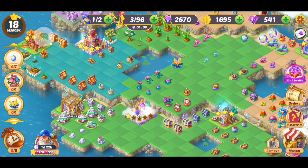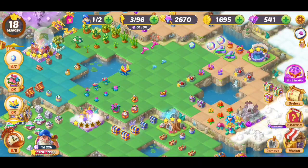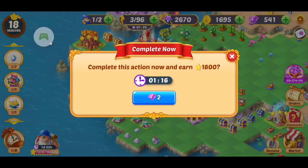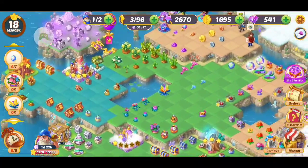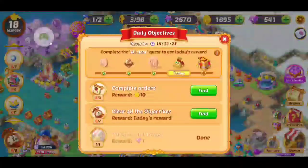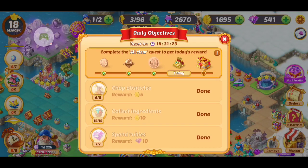So tip number three would be to save your gems. I use my gems to speed things up — for example, I could do two gems to speed this up right here. But I do that when I'm either cutting it close or for my daily objectives. One of the objectives was to spend rubies, so you spend seven rubies to get ten back. I like to do that.